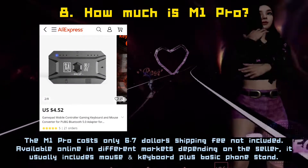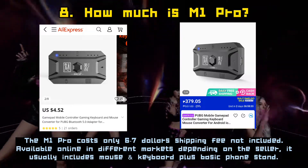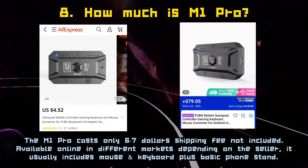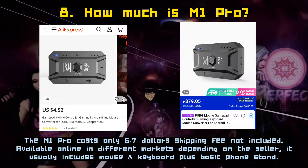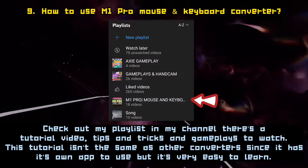Keep in mind all those important rules to follow before you play. The M1 Pro costs only six to seven dollars — shipping fee not included — available online in different markets depending on the seller. It usually includes a mouse and keyboard plus a basic phone stand.